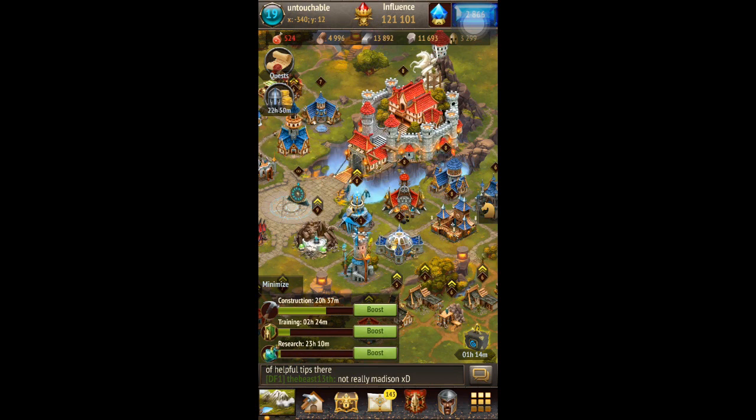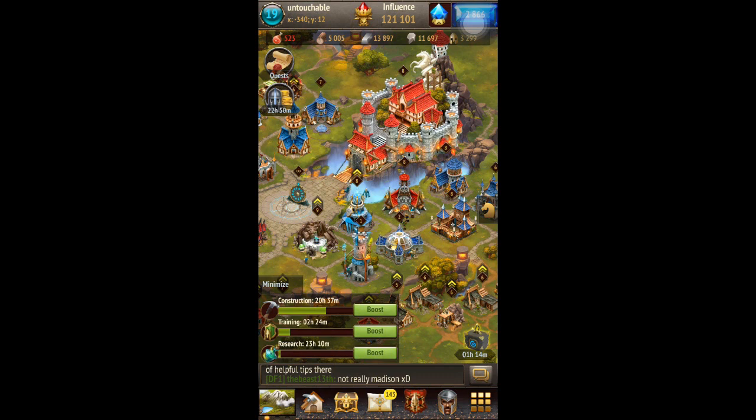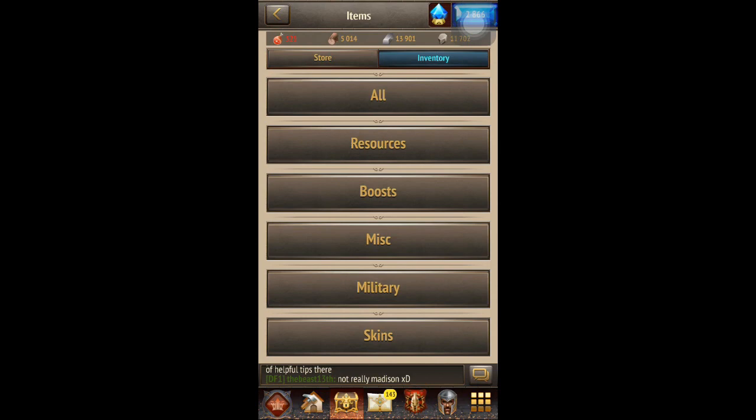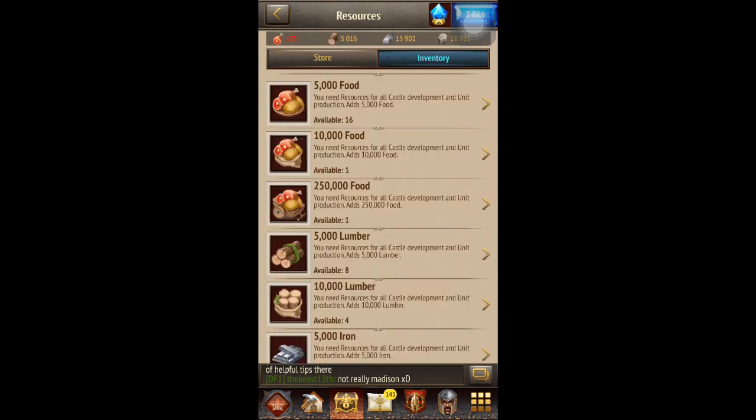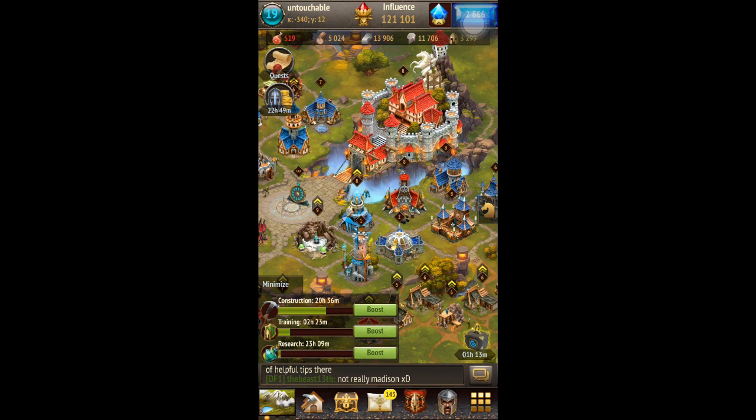The next thing I wanted to talk about was quest rewards. This is something that used to frustrate me. You have quests up here and you get rewards. Sometimes when you complete a quest it will say your reward is 5,000 food or 5,000 lumber. I used to complete a quest and not get anything. I didn't realize that you actually have to go to your inventory — click the chest at the bottom, go to inventory, go to resources — and when you get something like 5,000 food, you have to apply it from your inventory. I thought it put it straight into your resources at the top.